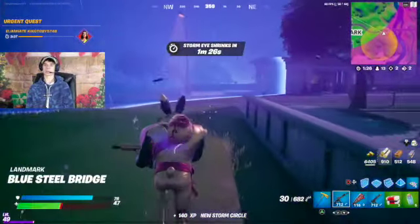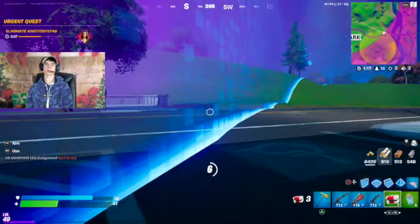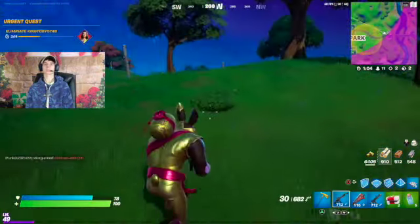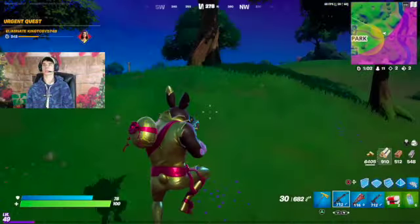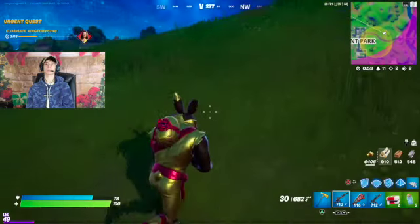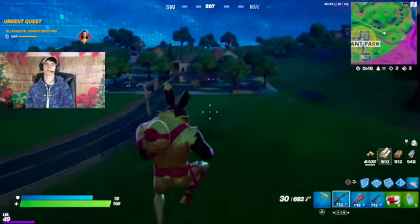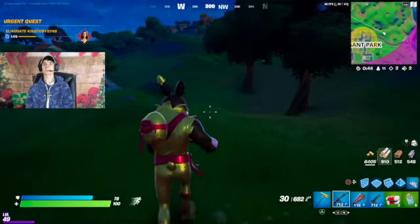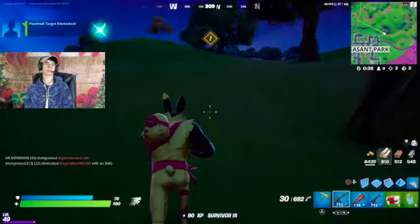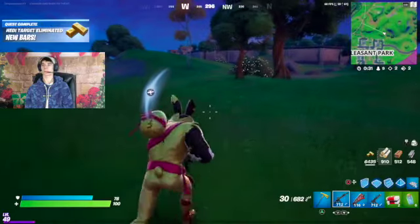I'm gonna get to the edge here and start healing. My bounty literally should be right on top of me — that is so bizarre, I don't see them at all. My tracker says they're moving out towards Pleasant. I see a car, that's probably the bounty target — yeah, because you see how the bounty indicator moved right away. Maybe we can get into the storm and catch her. Boom, we got her! That's why it's always a good idea to grab bounties — even if you don't eliminate them, somebody else will.